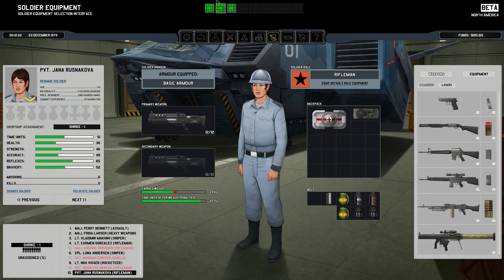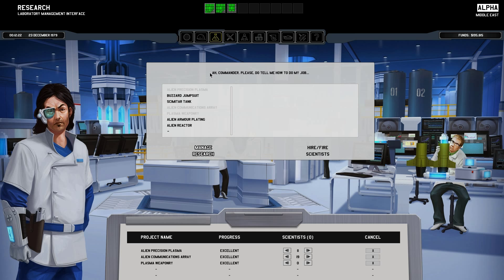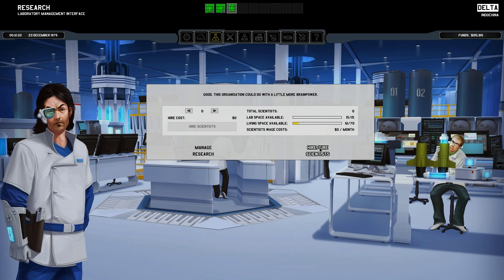I'm slowly getting our carry weight up. Now for research, basically I'm slowly getting the other stuff done, which is quite nice. Worth knowing though - I was at Delta, and now I have access to the workshop and quantum thing over here as well. I've got funds, so I can hire and fire scientists over here. We'll get some scientists to come over to this base. That's gonna cut my funding a lot, but whatever.